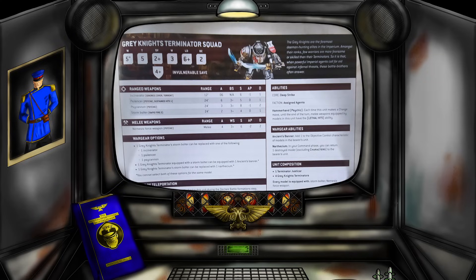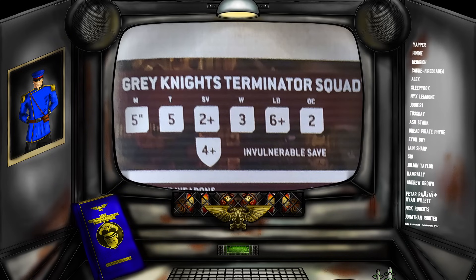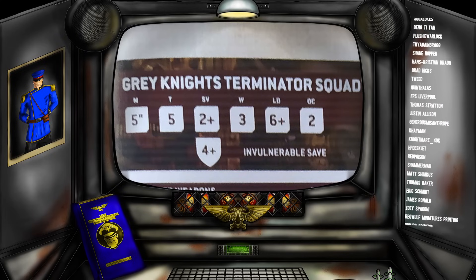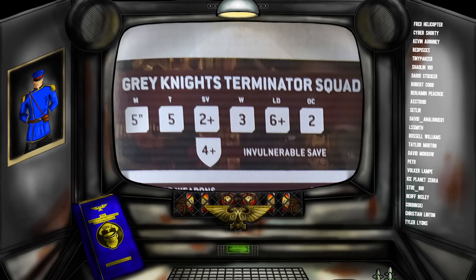Let us begin with a cheeky overview of this unit's stat line. Grey Knight Terminators have a movement of five inches — this might seem kind of slow, but remember they have the core ability deep strike, so they can teleport in and rapid ingress fairly easily. They also have a fantastic defensive stat line: toughness five, a two-plus armor save, a four-plus invulnerable save, three wounds, a leadership of six-plus, and a stonking objective control of two.